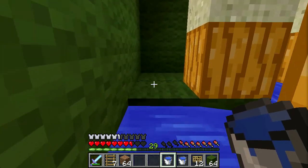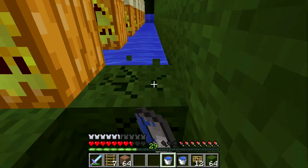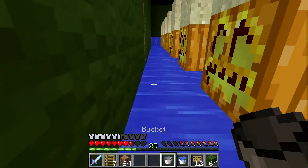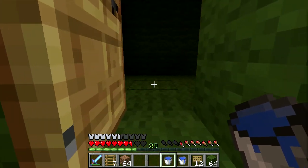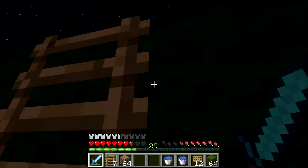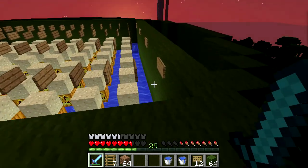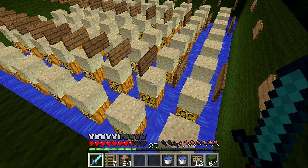Almost done with the water placement. We go and pop these out — last corner. And now we come up to the door and hop out. If we go up top and take a look at it — all the water flows from every single square in the bottom down into the center. Cool. So now it's time for the cactus, and things get a little bit tricky.